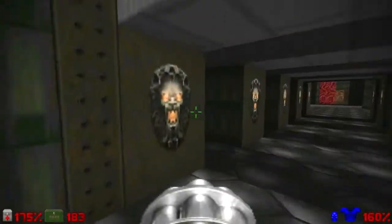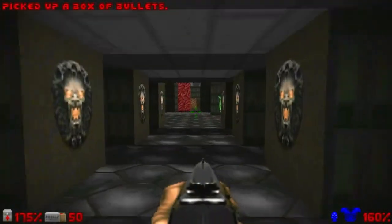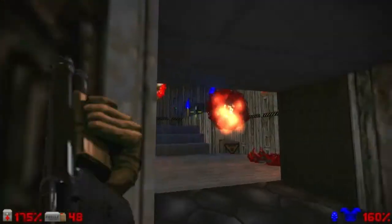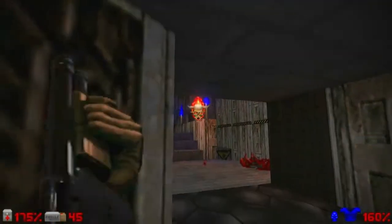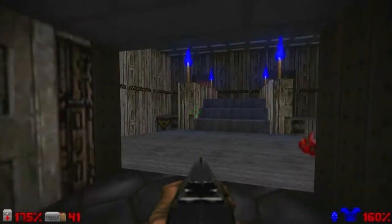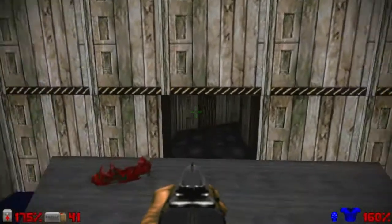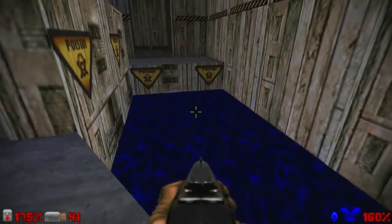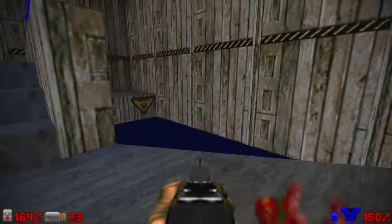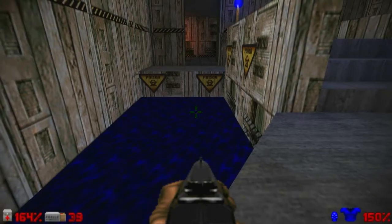I like to have my chaingun ready, just to kill this specter here in the left alcove — be careful of him. Grab the bullets, and let's find this little alcove here on the right. Yes, it leads to this room with those annoying lost souls inside. I like to kill the lost souls first before I enter the room, and I'll go inside — which is a secret area by the way, and I really like the look of this room. Be careful, don't fall down here because this is not water, it's poison — so if you fall down here you're dead. Be careful.